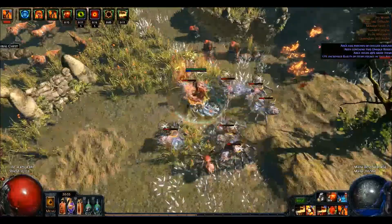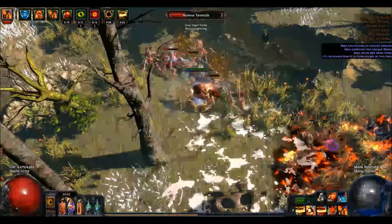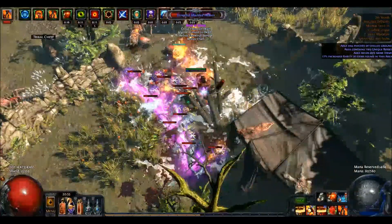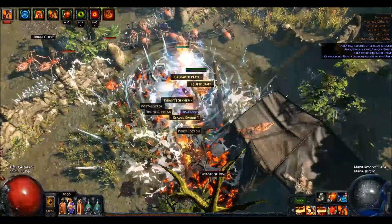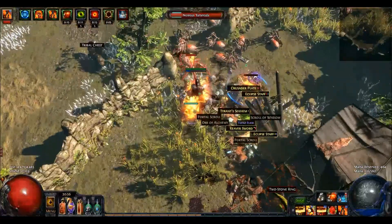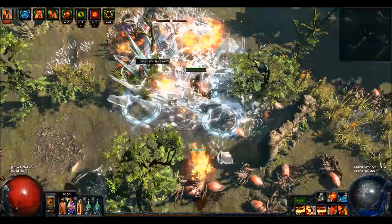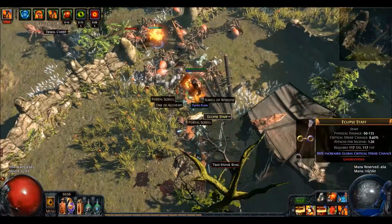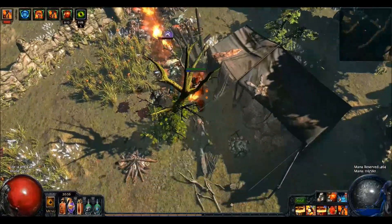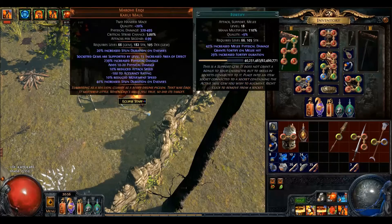The Marohi does quite some damage. The Vaal boss triggers very nicely. However this is not ideal — as you can see the damage is huge but the speed is rather slow. So Marohi is not an option for Ice Crash, at least for this build. We have to hit first, stun first, and kill first. Hitting first with that weapon is a problem.